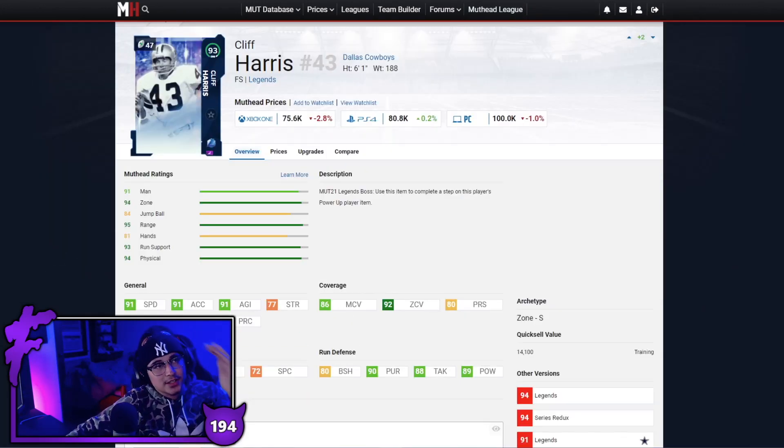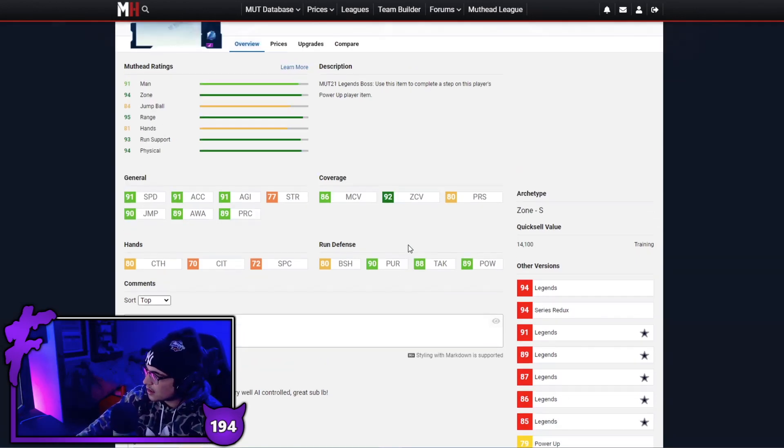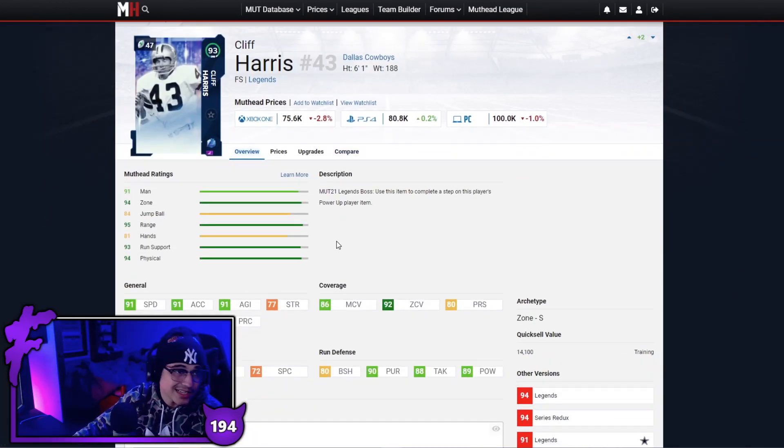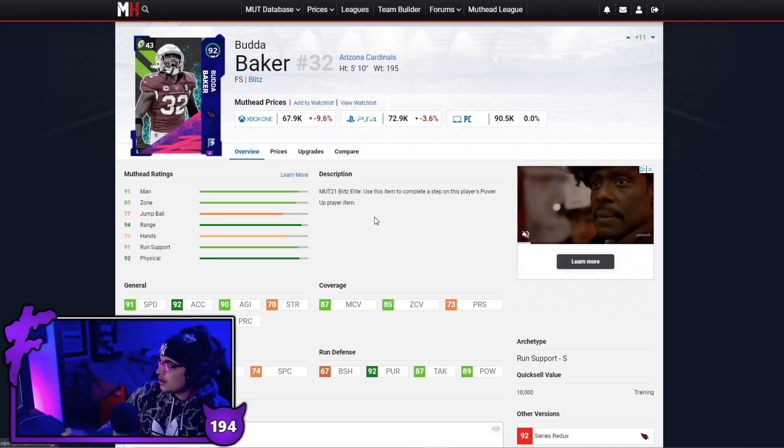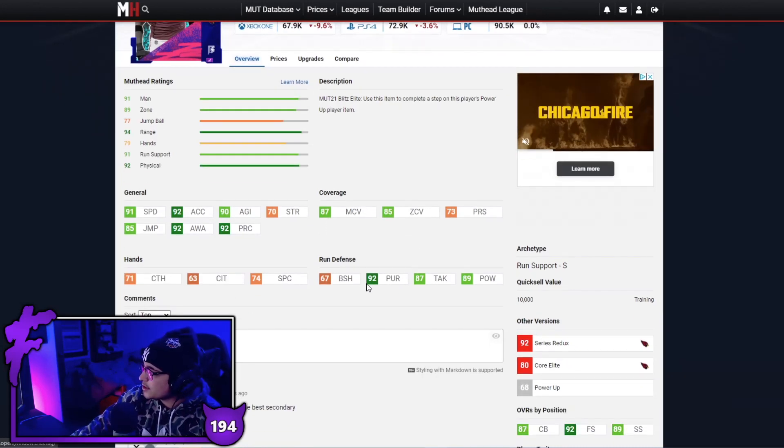Next man up we have Cliff Harris — 91 speed, 91 acceleration, 91 agility, good zone. With Lockdown he'll hit the man coverage threshold and is very good against the run as well. 80 block shed — not the best but for a safety it's not bad. Good pursuit, good tackling, good hit power. At 6'1 as well, Cliff Harris is a very solid option.